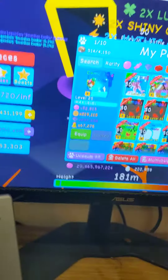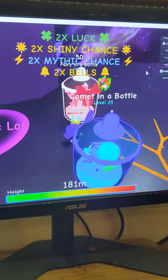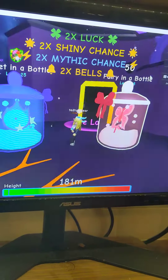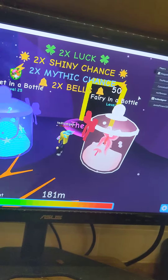Now I've equipped the comma in a bottle next to the fairy. The comma in a bottle is kind of blue with a blue bow, and the fairy in a bottle is kind of pink with a red bow. I've actually never gotten a two-trillion pet before — I would've traded for it because I could never afford one. Now I can, so there they are together.